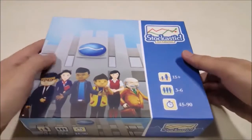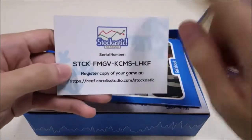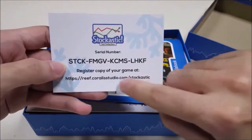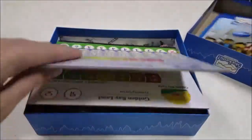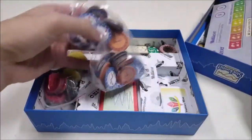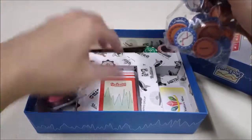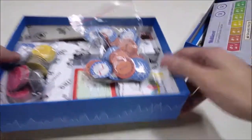Now, let's take a look at the components inside this box. Here we have a serial number for you to register your copy online. We have the rulebook in English, the company boards, lots of money because this is an economic game, a round tracker, some cards, and shares. That's it! Now let's learn how to play.